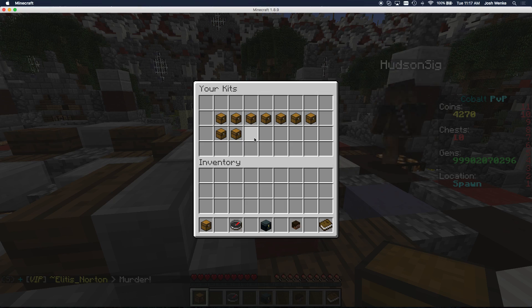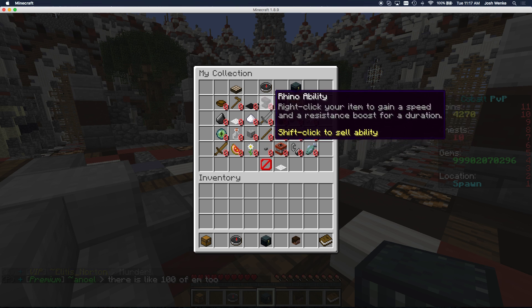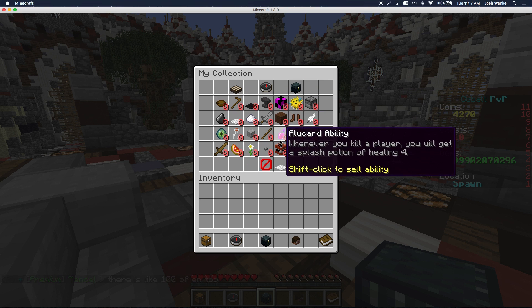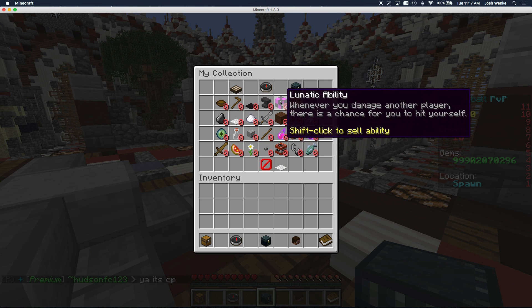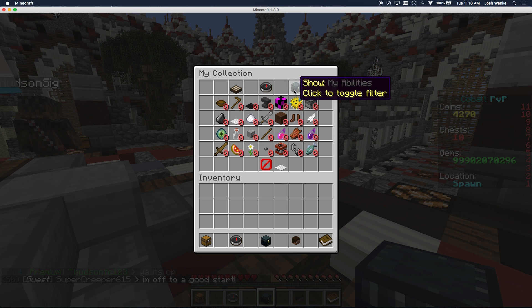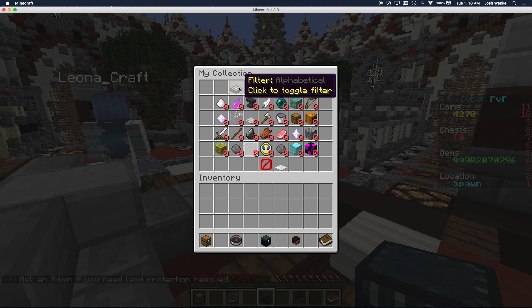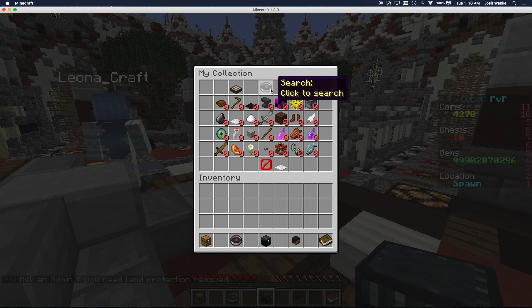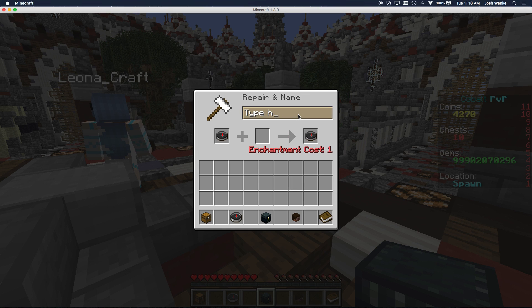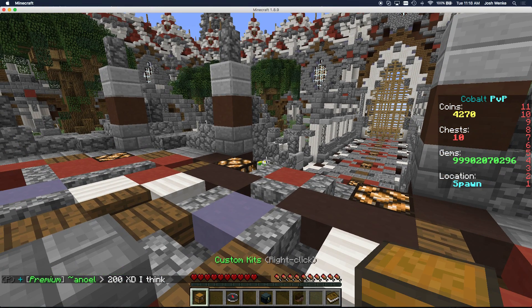In order to actually get abilities, you need to unlock chests. Here's my collection — I'll right-click this. You can filter by my abilities and you'll see a list of all the abilities you have. You can actually have multiple of the same ability, so you might have two of the noob ability and you can sell one of them to get some coins. You can also filter all abilities or find seasonal abilities. You can also sort alphabetically or search — let's search for 'noob' and there it is. You can learn about it or sell it.